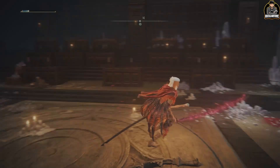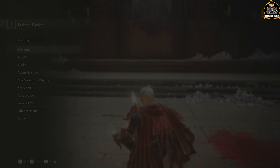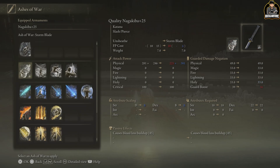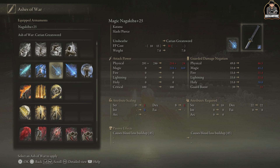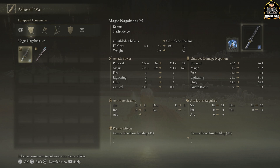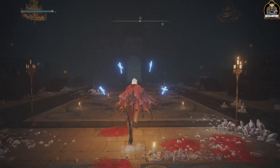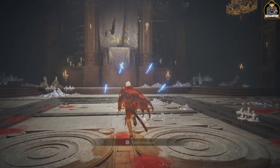Understanding how to combine all of this is going to enhance your play style. On top of that, your Ashes of War are going to do even more. For example, if I want magic damage on this weapon, I'll throw that on there — all of a sudden I have magic damage on top of all the other elements. And I can add an ability where, as I fight, swords will attack any enemy in my area.